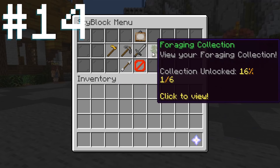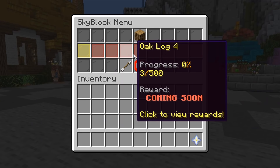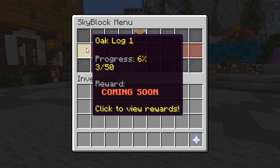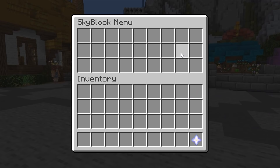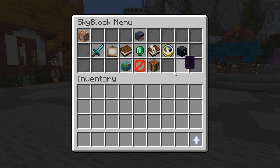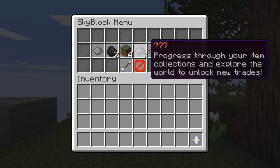I've also made the main Skyblock GUI, although it is half the size of the original. You can already do most of the stuff you can normally do here, such as viewing collection progress, stats, ender chest, crafting, teleporting to your island, trades, etc.